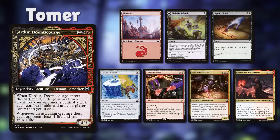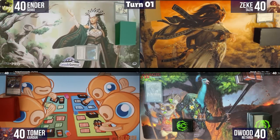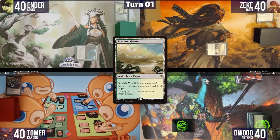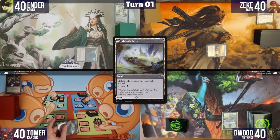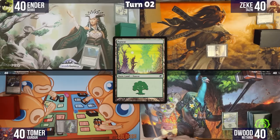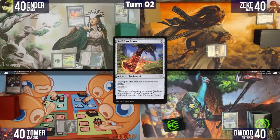With our starting hands covered, let's hop into the game. Ian plays a tapped Myriad Landscape and passes. Zeke plays Scattered Groves tapped and passes. Dwoods plays Swamp and passes. I play Malachir Mire and pass. Ian plays a Forest and Swiftfoot Boots and passes. Zeke plays a Swamp and a Sakura Tribe Elder and passes.